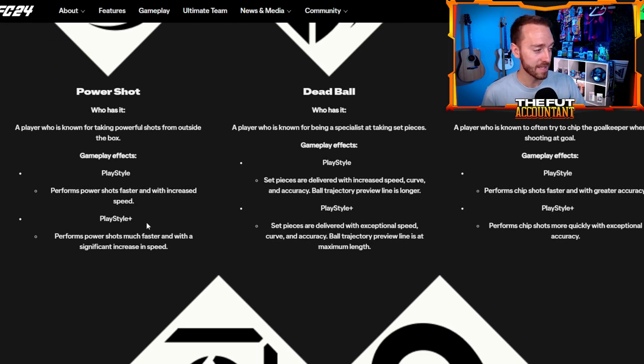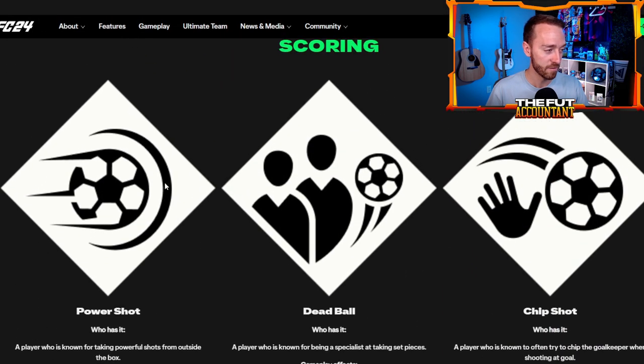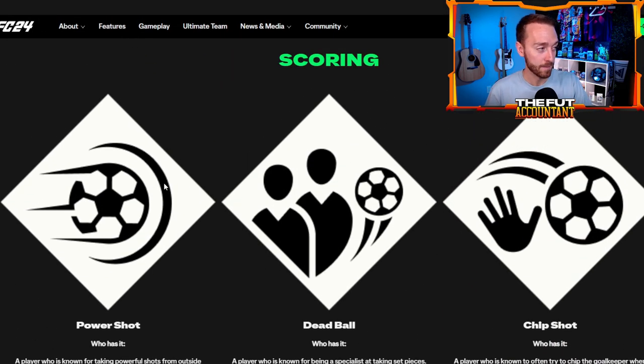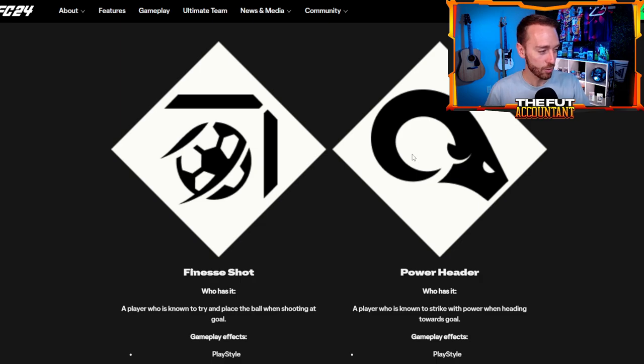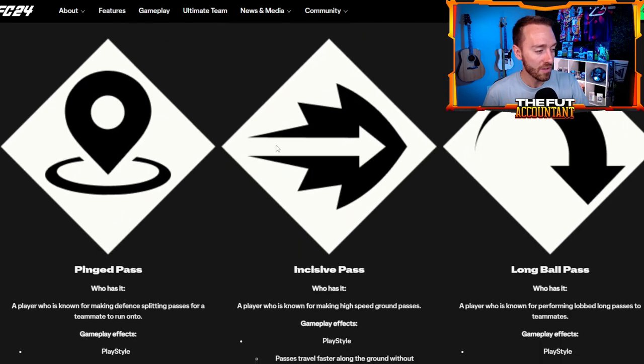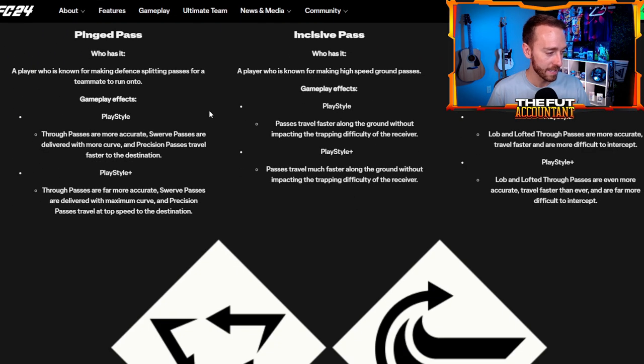Play Style versus Play Style Plus: a standard Play Style performs power shots faster with increased speed, while a Play Style Plus performs them much faster with a significant increase in speed. The Finesse Shot emblem has been completely redesigned with all-new logos and images. There are so many of these — 34 in total — and they're really important for gameplay in FC 24.